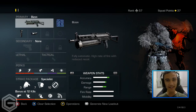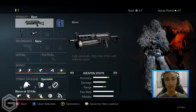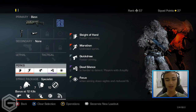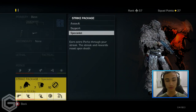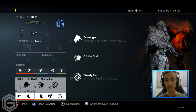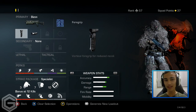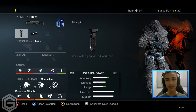Today I decided to use a submachine gun class. We're going to be using the Bison with a fall grip and a muzzle brake. For our perks we're using Sleight of Hand, Marathon, Quick Draw, Dead Silence, and Focus. For our specialist strike package we're running Scavenger, Off the Grid, Steady Aim, Ready Up, Agility, Amplify, Gambler, and Ping. Hopefully we can get up to that 10 kill streak.